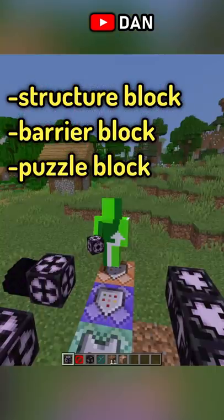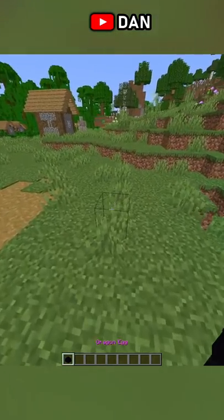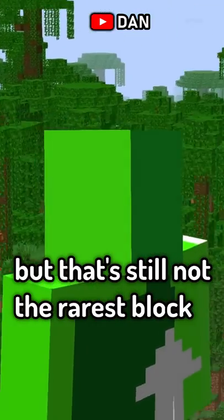This is the structure block, barrier block, and puzzle block. All three of these items cannot be accessed through the creative menu and only through commands, but that's still not the rarest block.